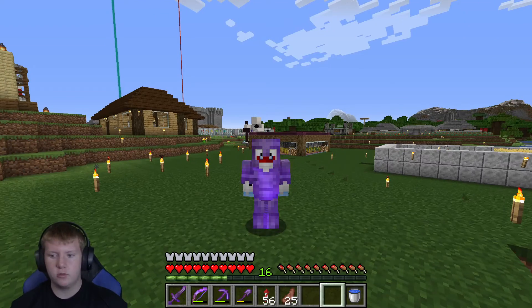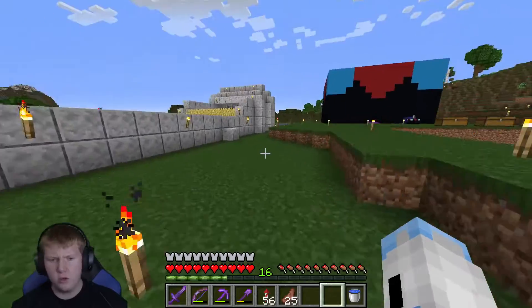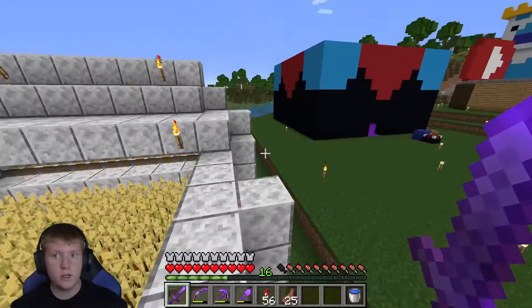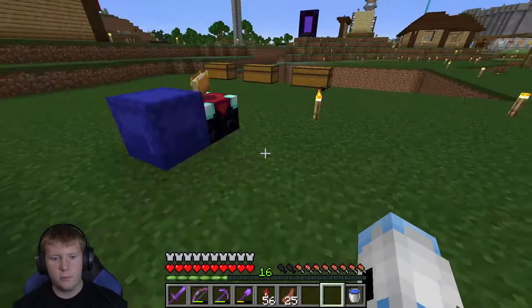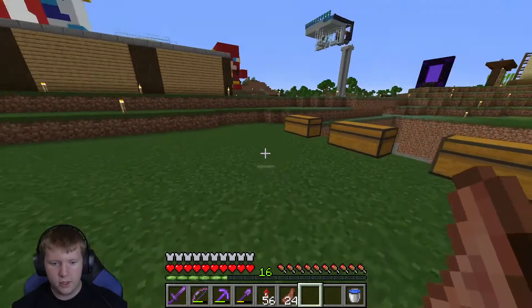Yo, what's going on half squad, welcome back to another video! Today we're doing episode 35 of the let's play series. It's going to be part two of the episode you guys saw before — the enchantment table. We're just going to be working on the roof, the book, and then the inside for this episode.